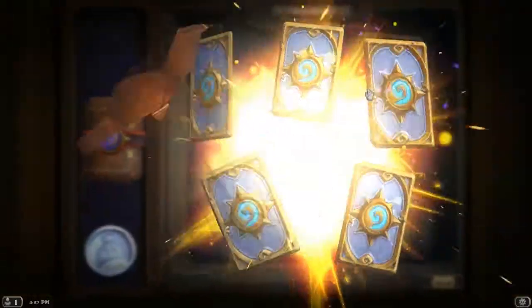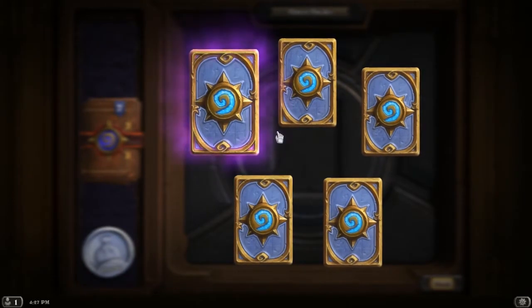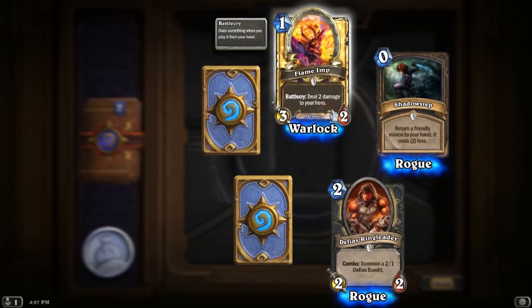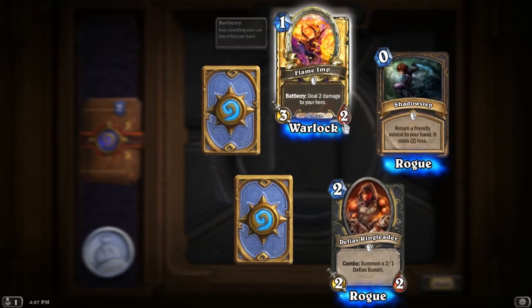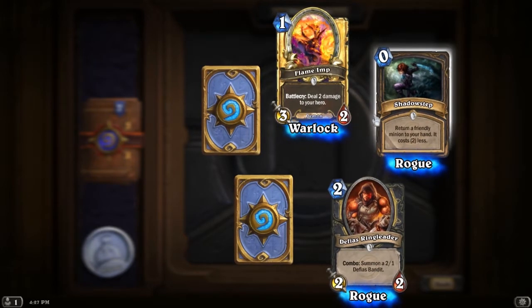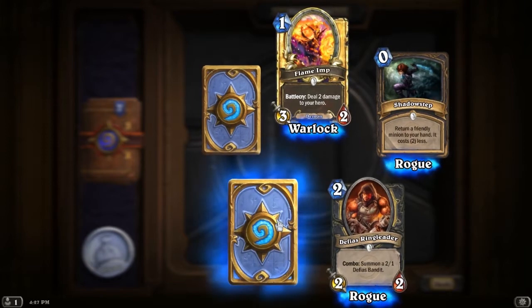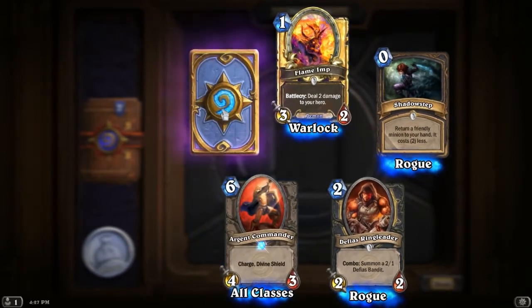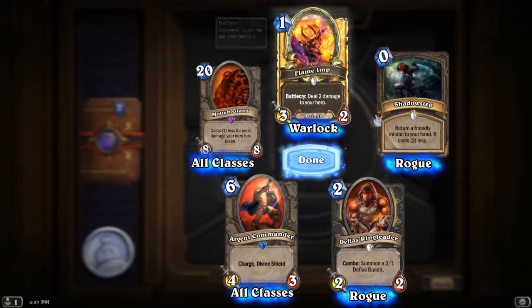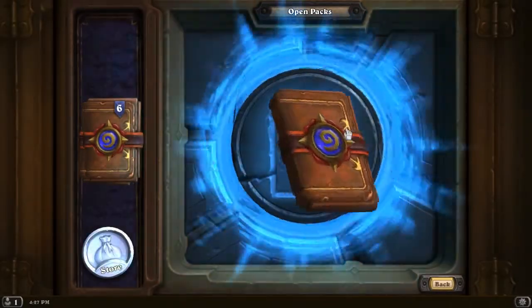Next pack — one epic and a rare. We'll open everything else first. A Golden Flame Imp! I love the Warlock deck — that is awesome. In my opinion it's one of the best one-mana cards ever, because it's a 3/2 and all it does is 2 damage to you, which you can heal back quite easily. Now the rare — Under Commander. Epic! Molten Giant. That was a great pack. That's my first golden anything, actually.